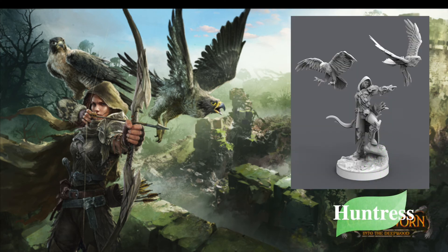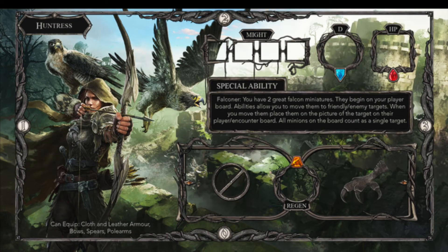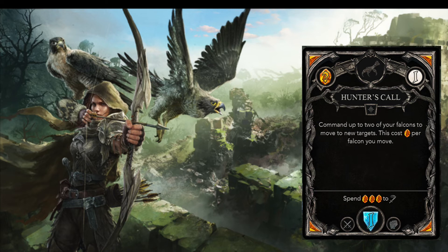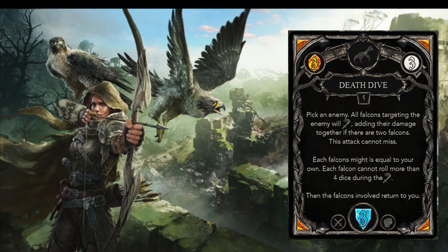Huntress is a community-created playable character from the Kickstarter campaign. Normally each class has 15 ability cards to choose from, but Huntress and Witch are exceptions. The most class-defining unique mechanic for Huntress is unequivocally her Falcons. Hunter's Call looks to be the primary ability card to move Falcons — its animus cost and cooldown value appear low, but moving Falcons is just tagging a target and does nothing by itself, so the cost seems reasonable. Death Dive is an attacking order to Falcons, both thematically and mechanically. I like that the Falcon's attack can miss, and the limitation of 4 dice ensures the attack is not overpowered.